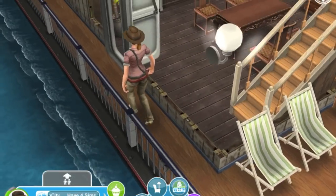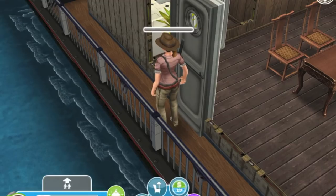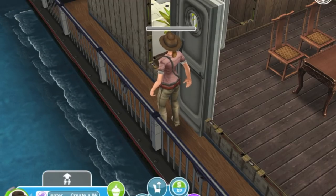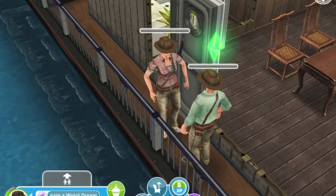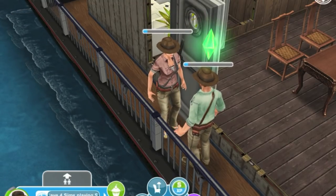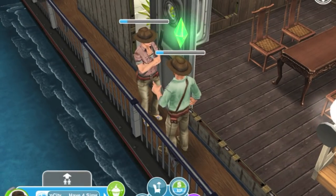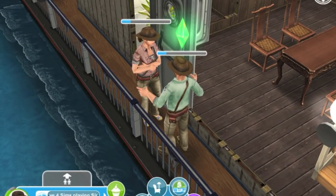I'm going to have the Sims fall in love with each other, so I'll click on her and click 'Be Romantic' so that they can fall in love. I'm going to do this a lot of times so they start to build a relationship, and after you do it for like five or six times they will be ready.